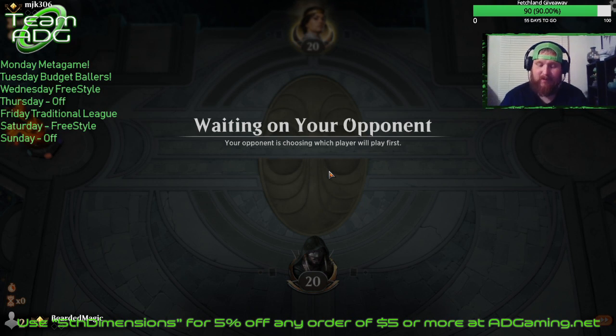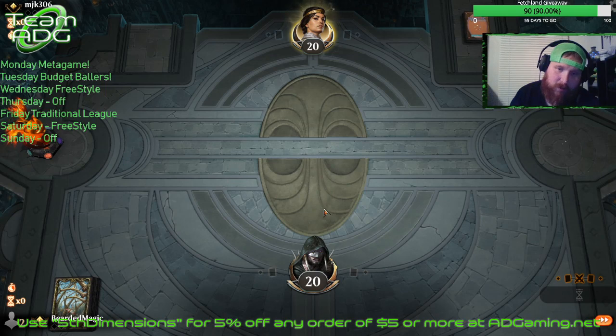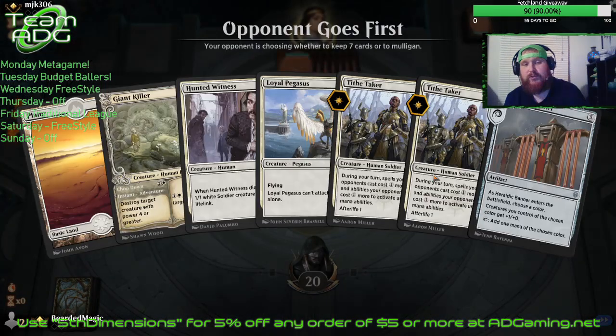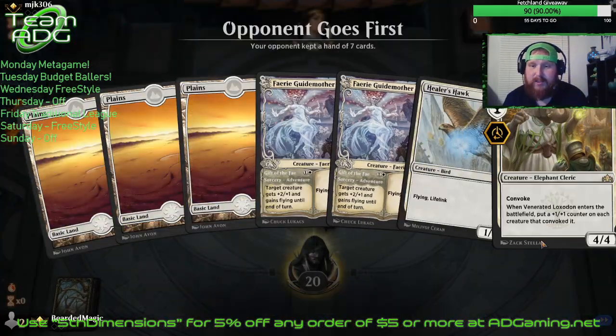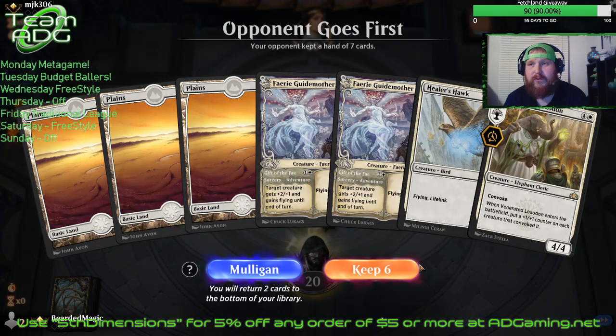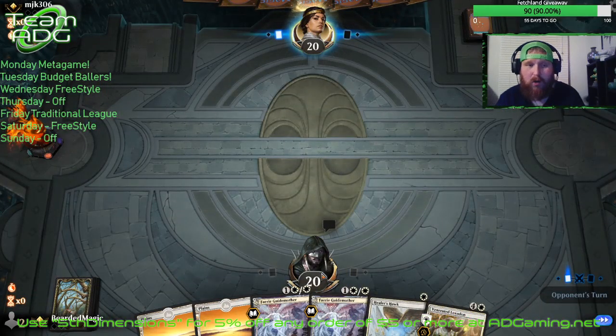You just dump some one-ones, play a Venerated Loxodon, then bust out your Unbreakable Formation and that's pretty much game over. It's a very fast deck. If it does get board-wiped, it's pretty much over — it's not very resilient. It does have creatures like Tide Taker and Hunted Witness that give afterlife when they die. Another option instead of the Heroic Banner is the Hanged Executioner — when it comes in you make a 1/1, then you can pay 4 to exile it and exile another creature. We're going to mulligan this hand and put back a land — you want to run this deck on about two to three lands.